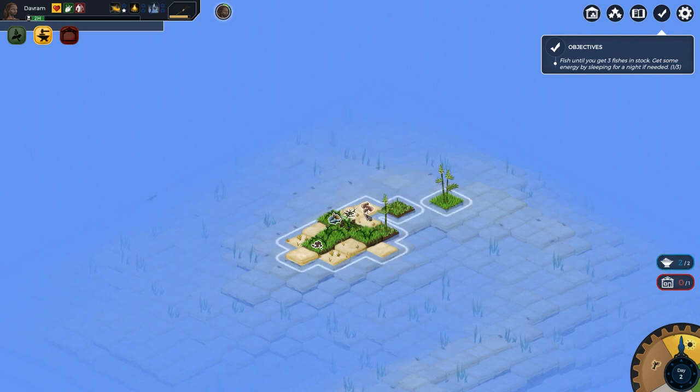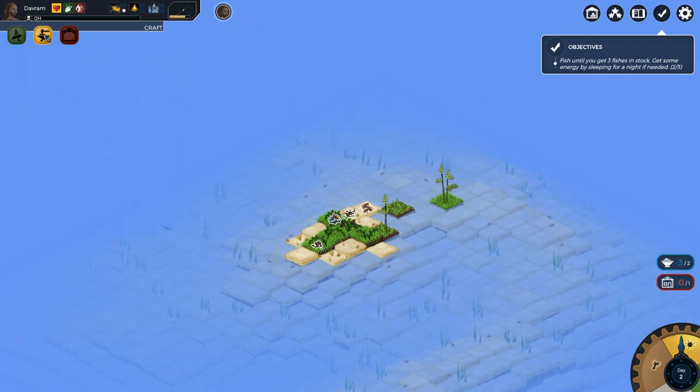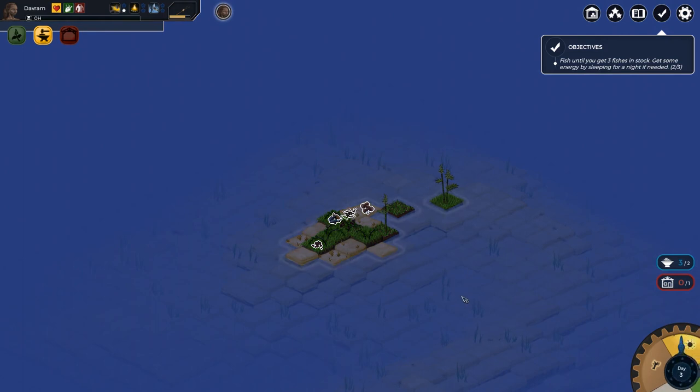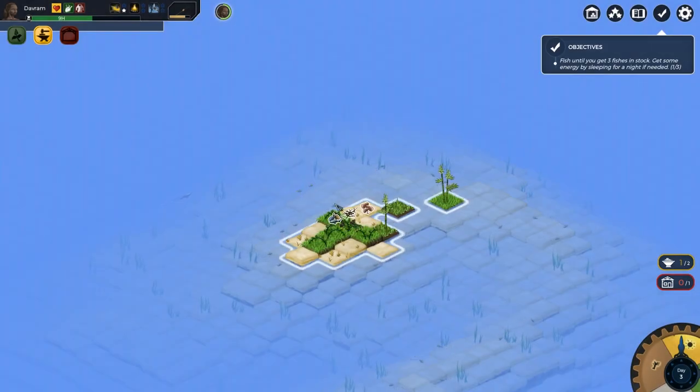So the stuff piled up on the beach is just stuff I have. The tutorial says fish to get three fishes, or get some energy by sleeping for a night if needed. I'm out of energy so we sleep. Am I getting the hang of this? I'm getting the hang of this - this isn't so bad. It's a little intimidating because there's clearly so much depth, but that's not a bad thing. I got three fishes - wait, did I eat one of them? Maybe the character is automatically eating.